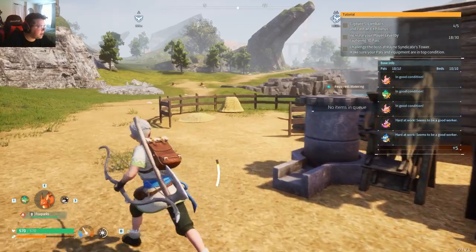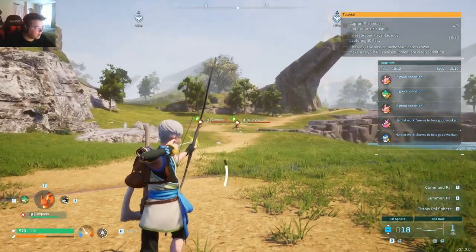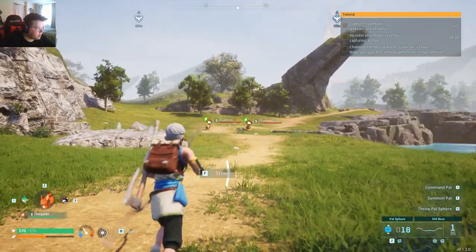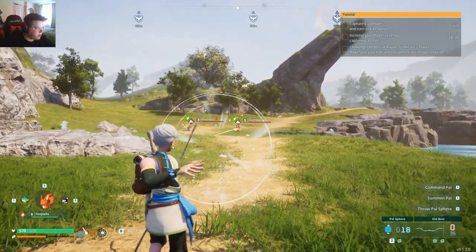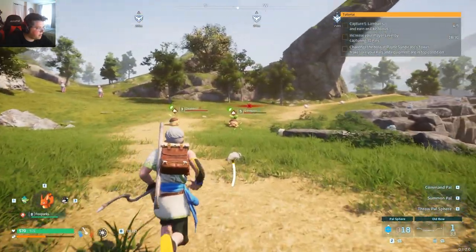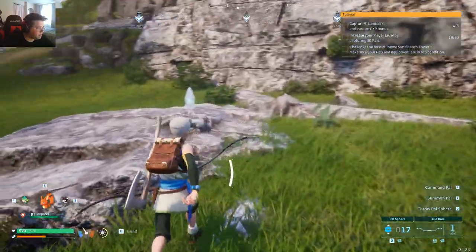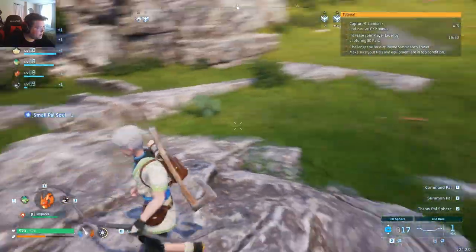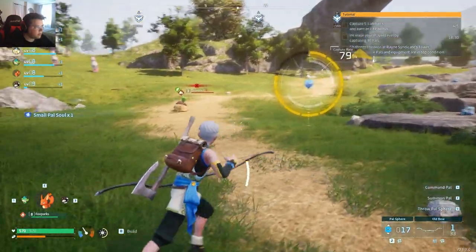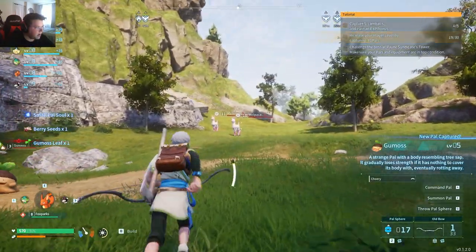Let's fast travel over to the main base again. I think there was a few pals that I needed over there. Maybe not. Actually, I do need one of those. Let me grab one of those real quick. Level five. Right there, let me grab you real quick. Come here. Yeet. What is this? Base hole. Got that guy. I also need one of these.